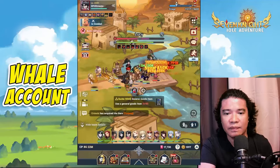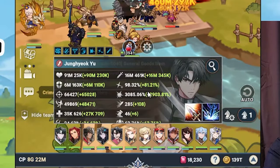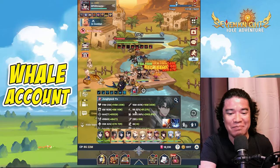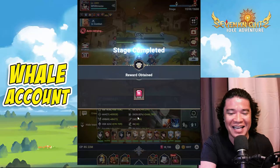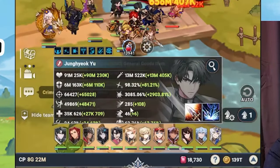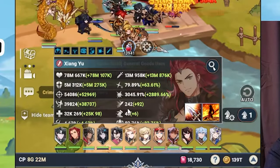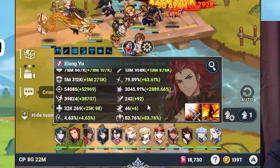Let's check the buffs on these heroes. On Jonyo Q — I use him because of his high stars — we have a crit rate of 98.32%, crit damage of 3000, and attack speed increases to 285%. The weakness attack rate is 63.76%.